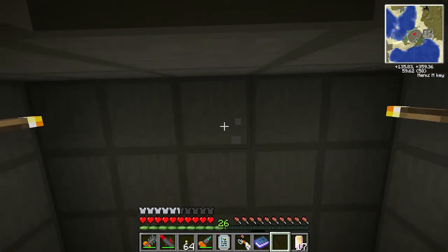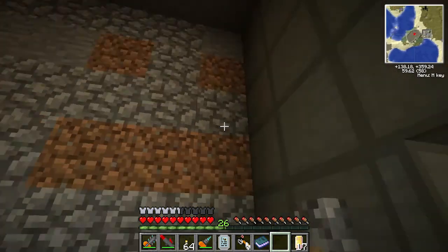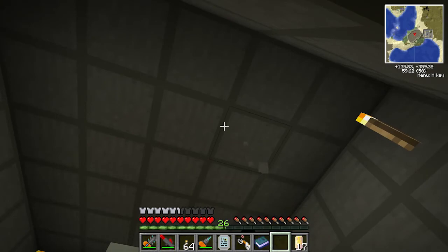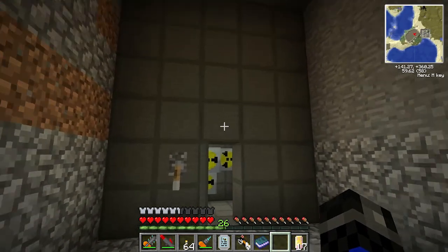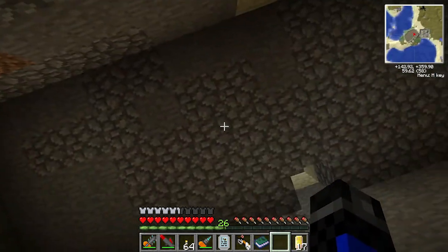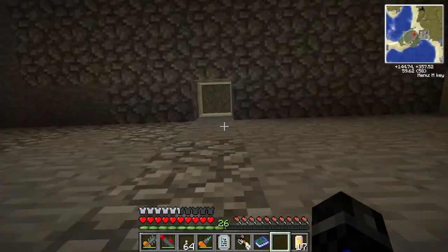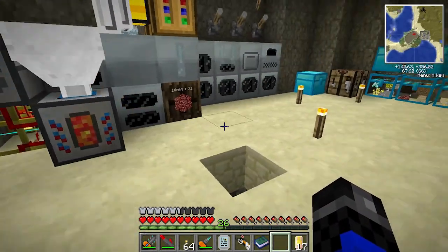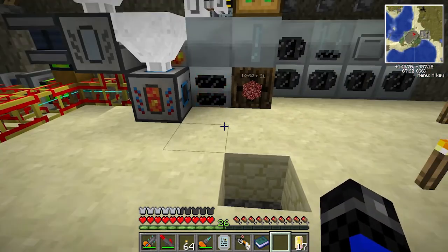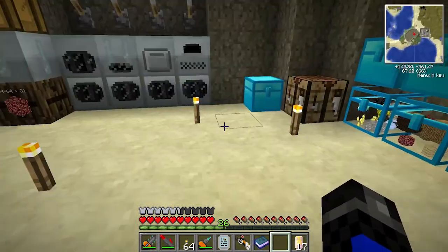I've got a double layer thick of reinforced stone going upwards to protect my base, and single layer everywhere else. This is meant to change the blast radius to about five blocks, so having two layers thick should mean about zero. Two five-block radii from 30 blocks. It should be reasonably safe if this thing ever does blow up — but it won't because I'm going with a safe Mark 1 design. They've got different rankings based on how much energy they produce and how many cycles they last before they blow up if you don't replace components.